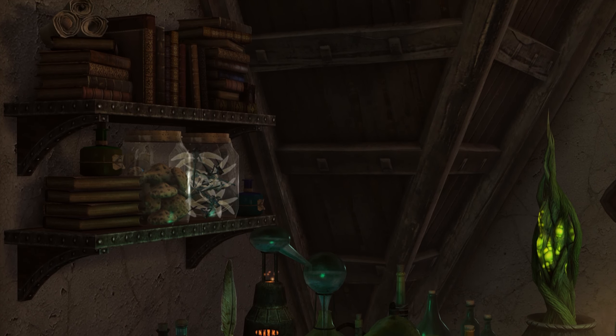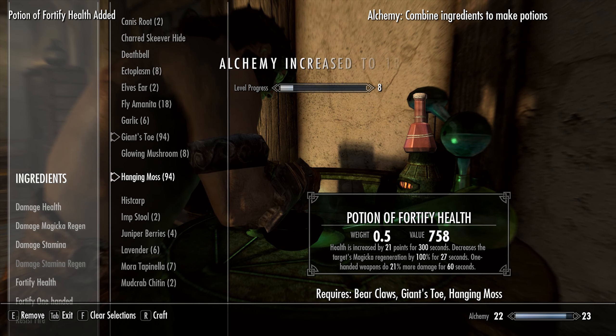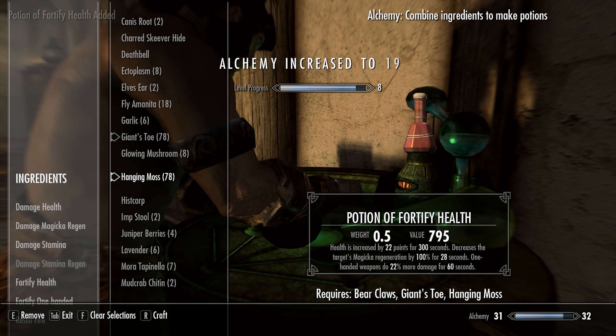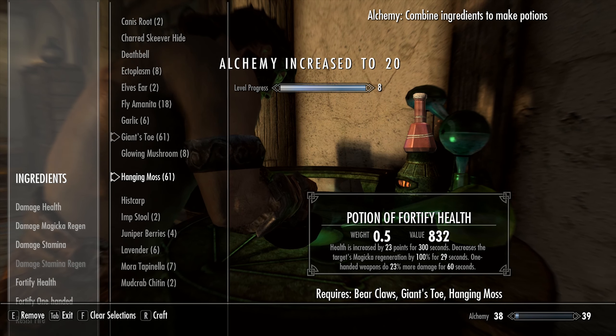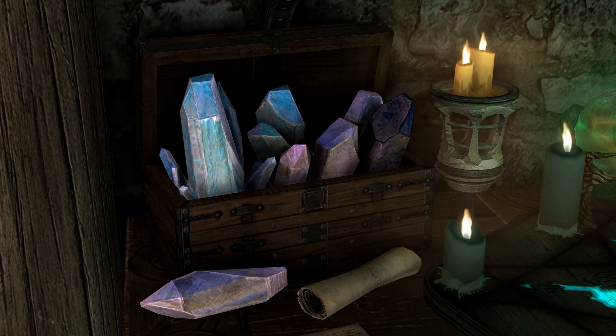This is where enchanting differs from smithing and alchemy. With those skills, the amount of XP you get depends on the value of the item you make. But with enchanting, the XP is always the same regardless of the item's value or the strength of the enchantment. In order to enchant items, you'll need plenty of filled soul gems, so be sure to hoard any you collect as you play.